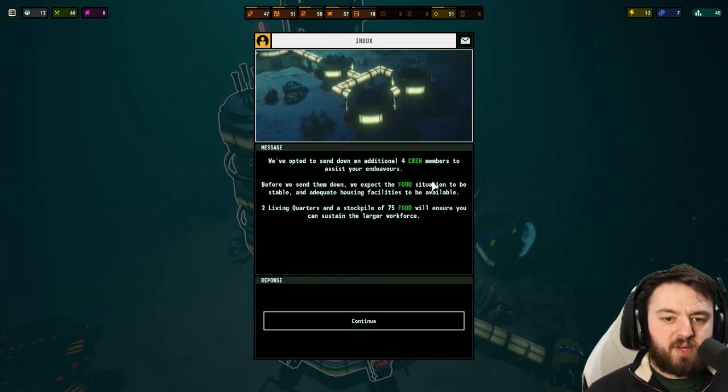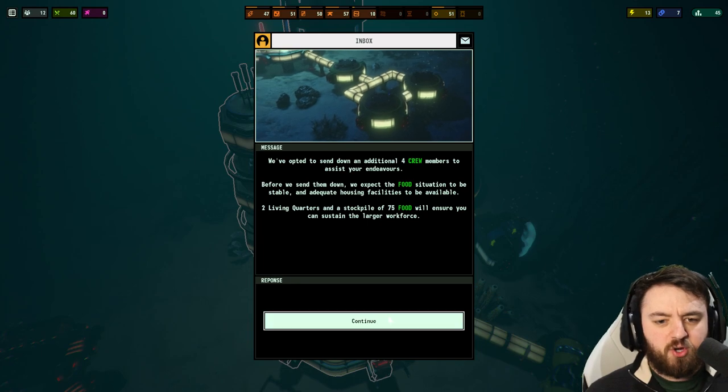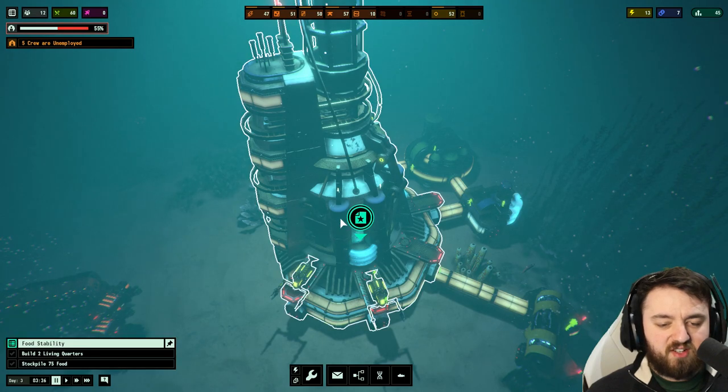Before we send them down, we expect the food situation to be stable and adequate housing facilities. Two living quarters and a stockpile of 75 food will ensure we can sustain a larger workforce. So building the living quarters, that's easy, and stockpiling 75.